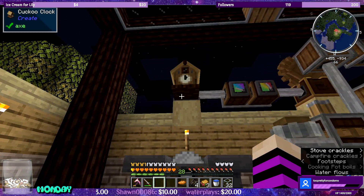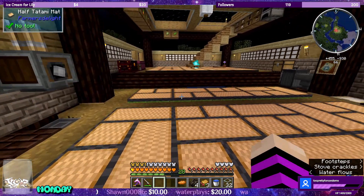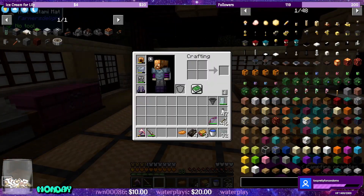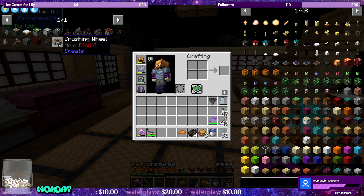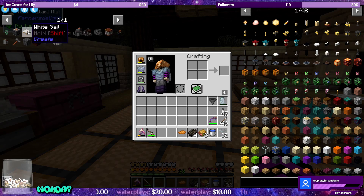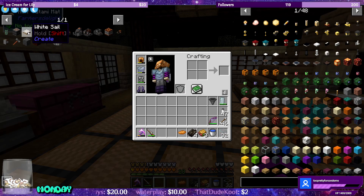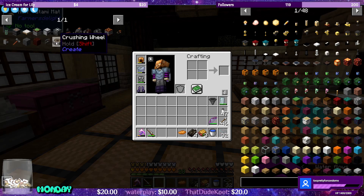Midnight — creeper alarm already went off. We got rid of the millstone task. We're caught up again guys, I'm burning through this stuff. Next up is going to be the windmill — we'll make the vertical axis wind turbine — and then hook that up to the crushing wheels and an encased fan to wash the ores.